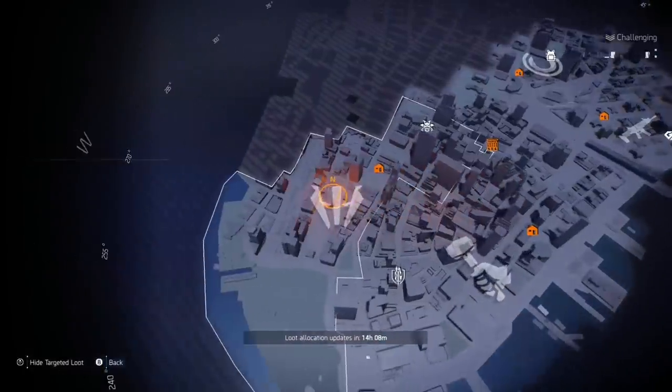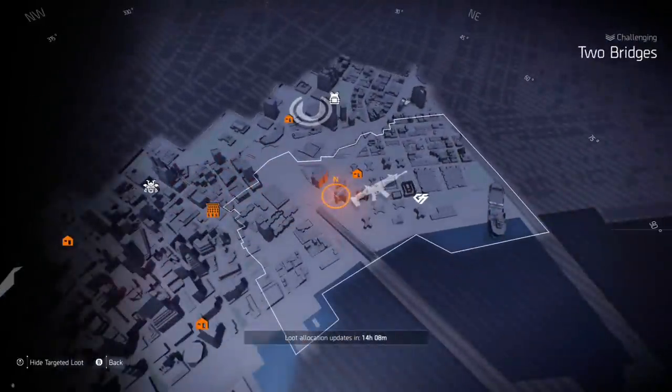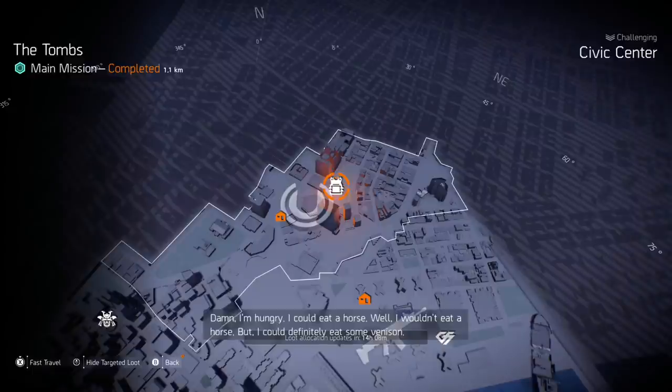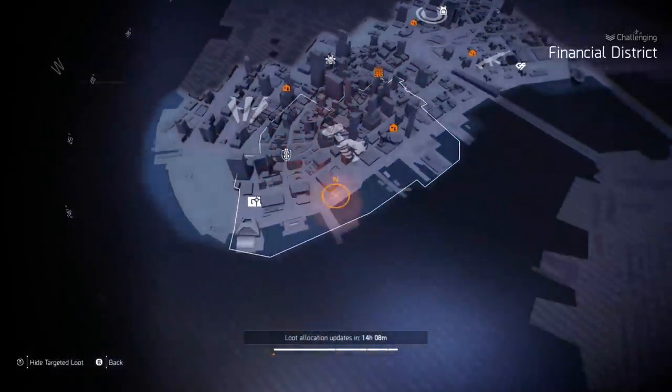Alright, here we go. So we have Wyvernware, Seska, some Overlord. There's really nothing too notable. The only thing I would say in New York is the Tombs has chess pieces. So if you're still looking for a certain chess piece, or you want to grind out for the exotic chess piece, go for it — the Tombs would be your mission to do. I personally have not gotten the chess piece yet, but never say never. And that is your New York area.